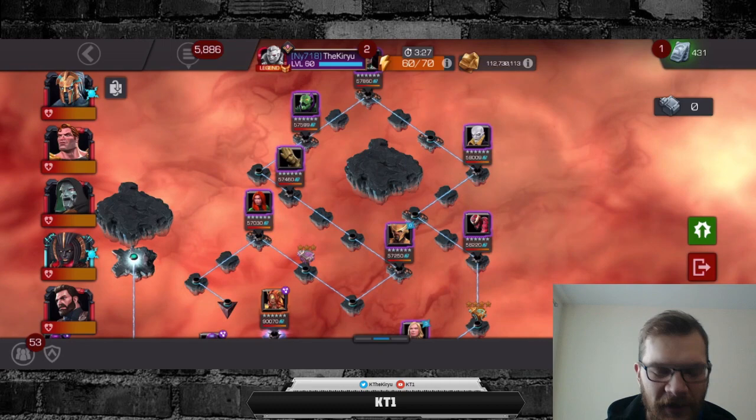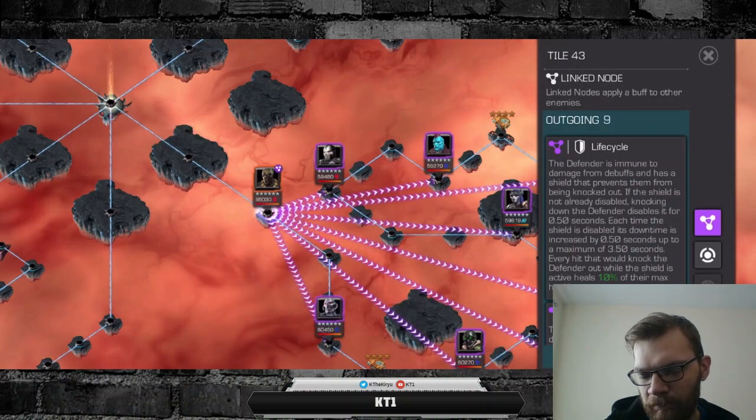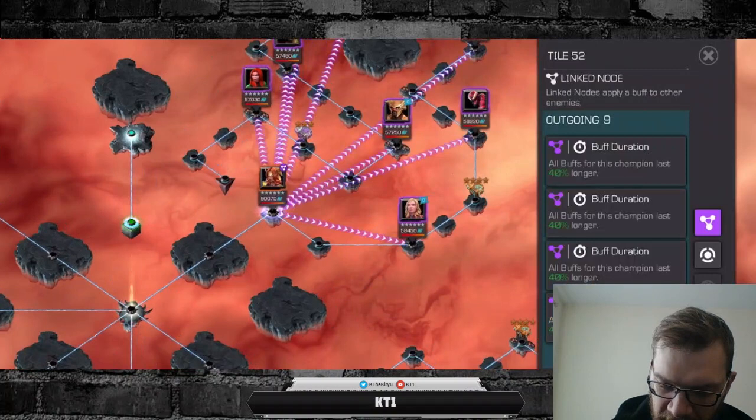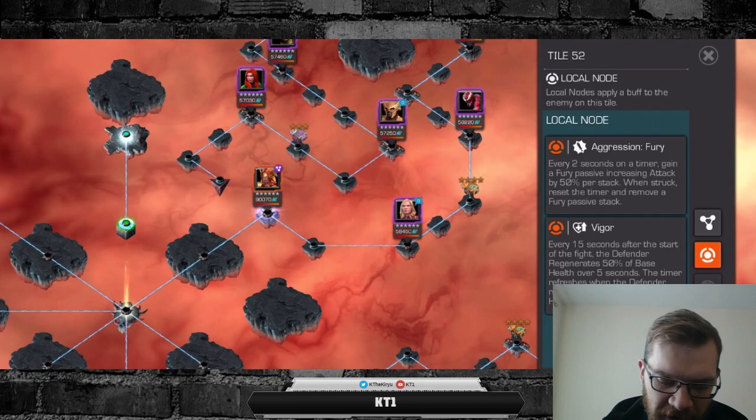This is also a perfect path for which you can just ramp up Aegon pretty much throughout the entire lane and make sure he's jacked at the Grandmaster. For the best Grandmaster counters I'm going to discuss it a bit later. You can take a look at that Angela, but she doesn't really have anything too special — she has Aggression Fury and Rigor, but so long as you're dealing enough damage you don't need to worry, and Angela isn't really the scariest opponent with Aggression Fury.